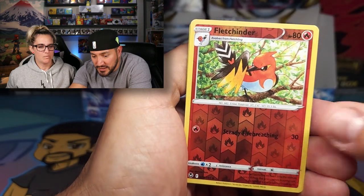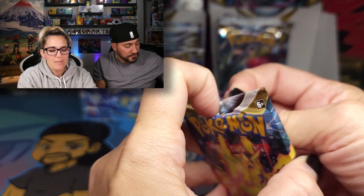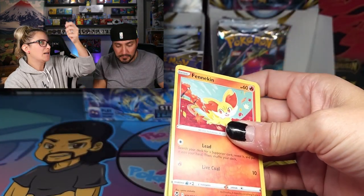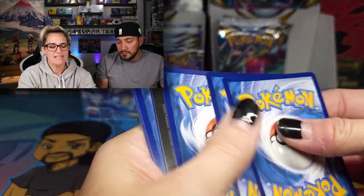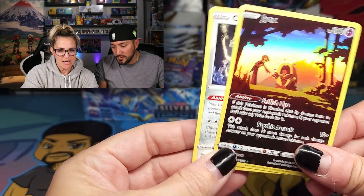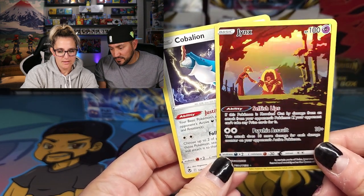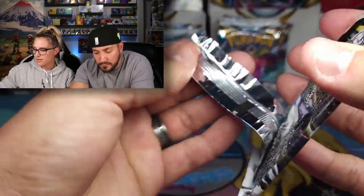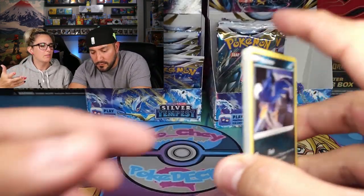It's a Fletchinder and Milotic. Seems like the hits have kind of slowed down a little bit, but we still have a lot of packs to go. It seems like most of the packs just sort of tear down the middle, like a tear strip on a cheese stick. Jinx and Cobalion. The Trainer Galleries — I feel like with each set that's had them, they just get better and better, the artwork is more detailed and the iridescence, the glow coming off of them.